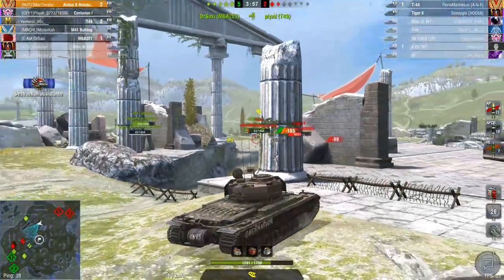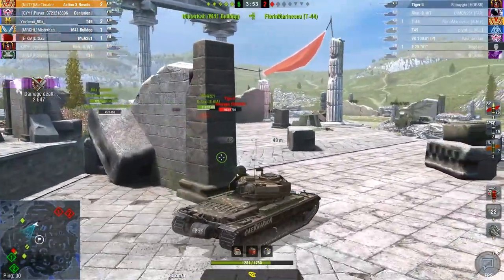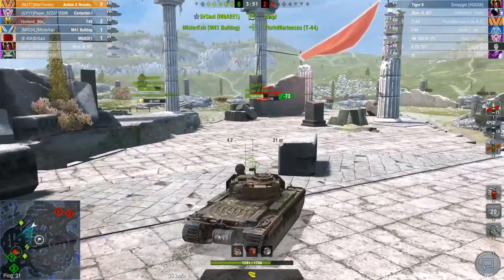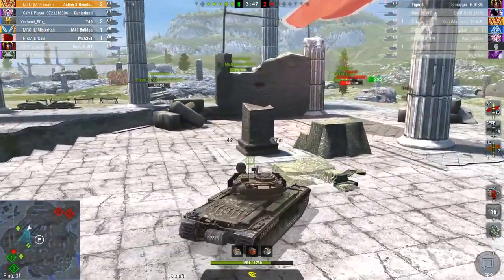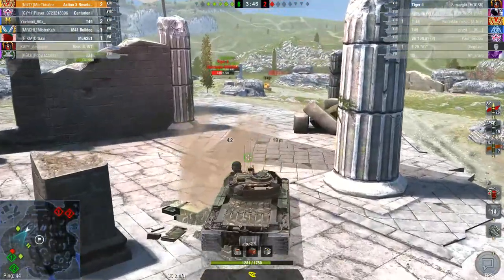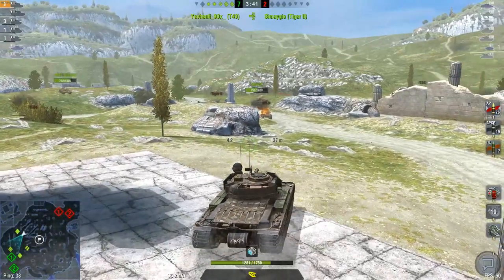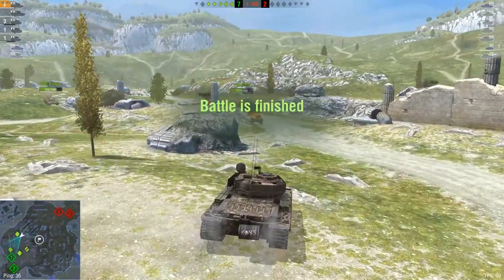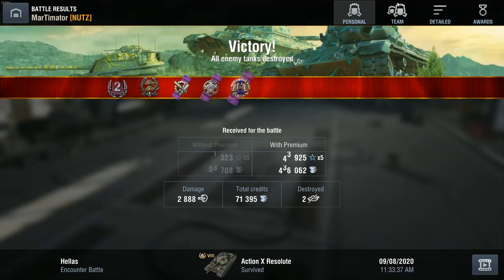The T-49 is going forward — shoot him, boom, there we go. This should be right in the bag. Now there's only the Tiger left. This thing has decent mobility but it's probably not going to be enough to get there. He's dead. Pretty good game. That's the Action X — pretty nice tank. The T26 is better though.